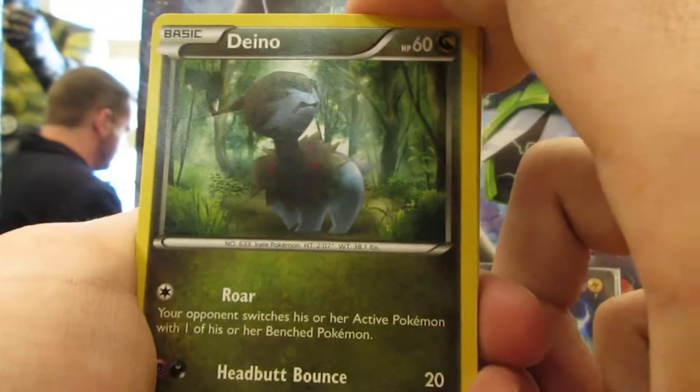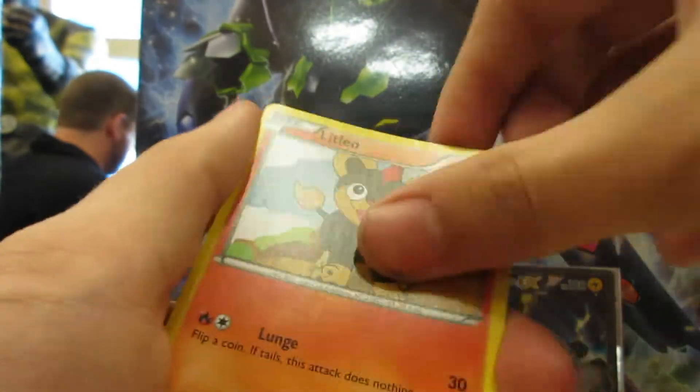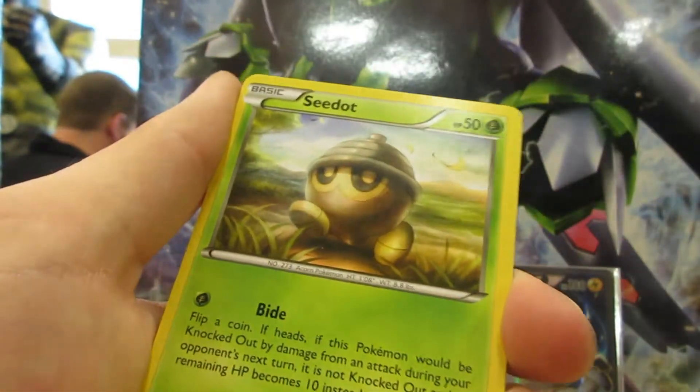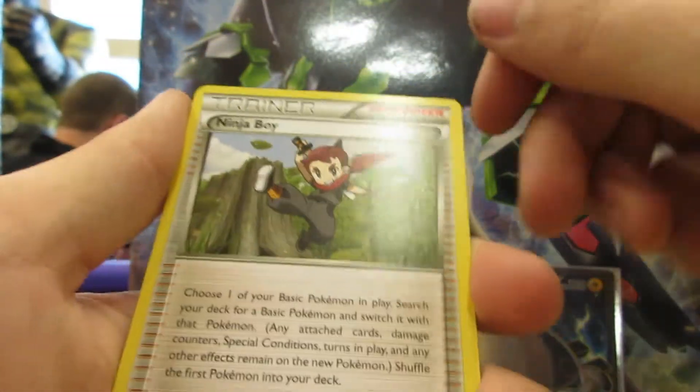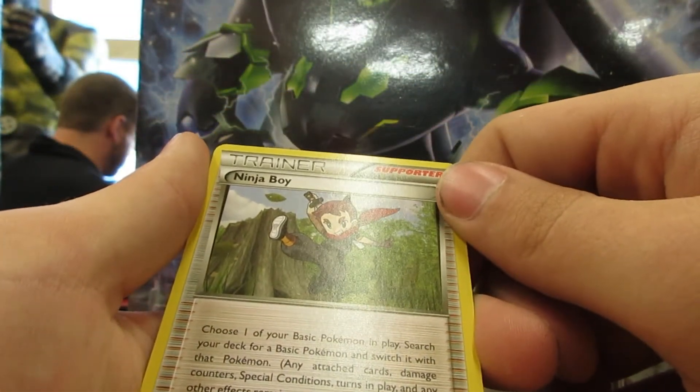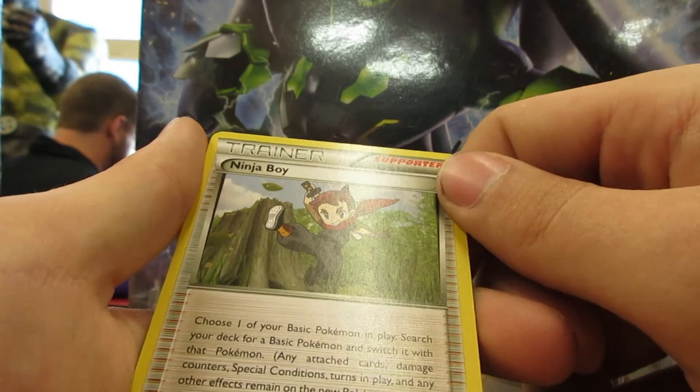This is all I'm running - it insta-kills everything. We got Dino, Litleo, Nosepass, Seel, Clauncher, Skip Loom, and Ninja Boy - choose one of your Basic Pokemon and switch it with a Basic Pokemon from your deck.